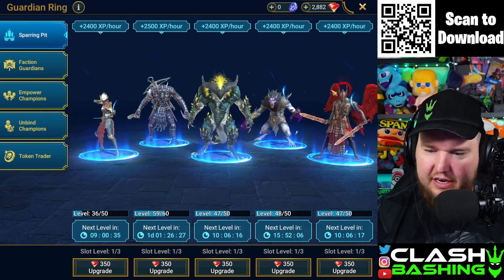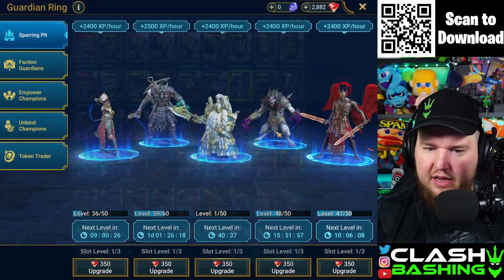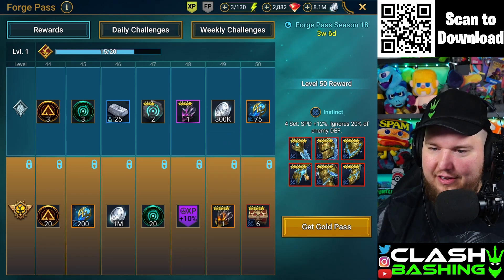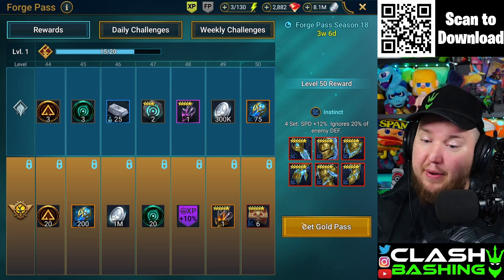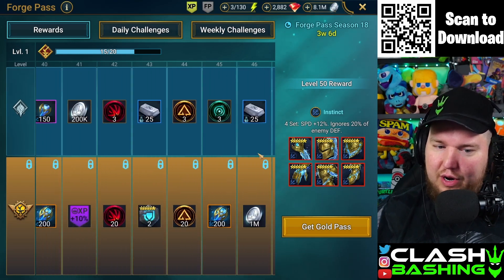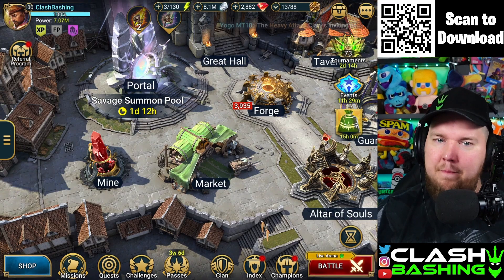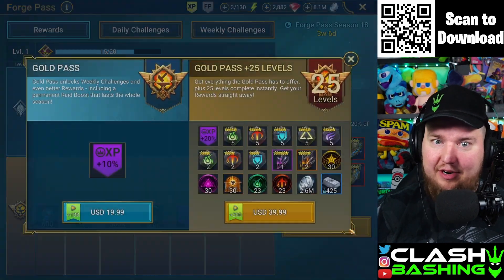We got to upgrade a champion in here — we'll just put in someone low level. Let's put in Mountain King and that'll be done in just 40 minutes, so we can kind of cheat the system. At level 50, you get a six-star set mythical, so this is worth it. I don't usually say go spend money in Raid Shadow Legends because you can play free-to-play, but this is like the gold pass in Clash of Clans. If you're going to spend $20, this is probably the best $20 to spend. I think this is the move so much that I'm going to buy it right now. Let's get it.